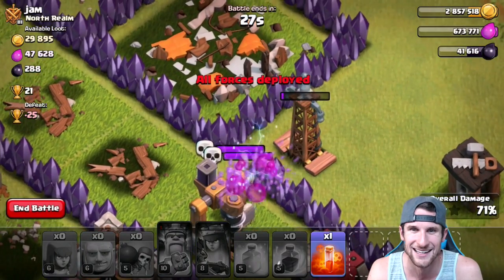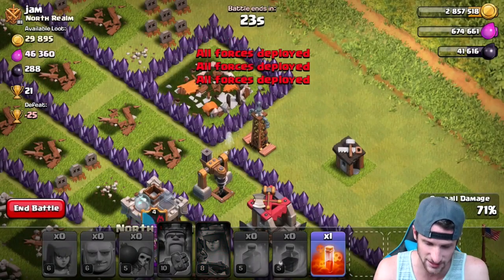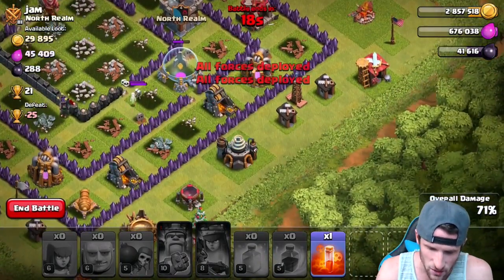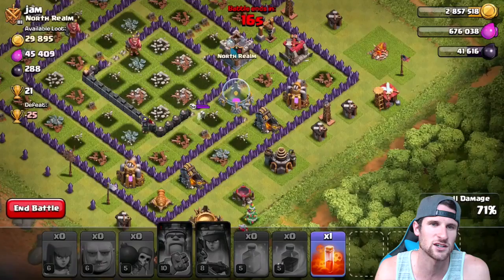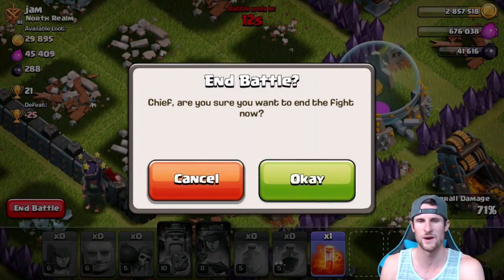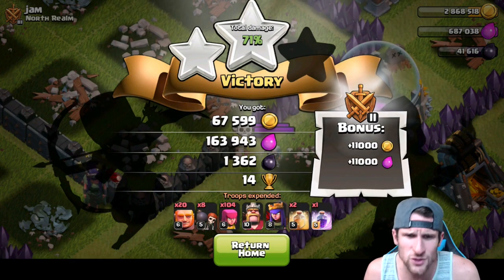Come on giant, take it out! Oh gosh - who clicked on it? Only two percent battery, that sucks. Those skeletons just ran over there and took her out. Should we drop the poison on them? That'd be pretty funny - not gonna do it, not gonna waste it. 1300, almost 1400 dark elixir. That is what I'm talking about!